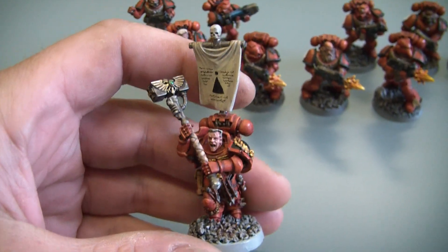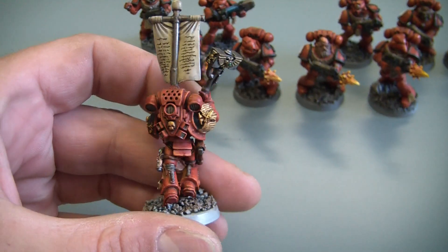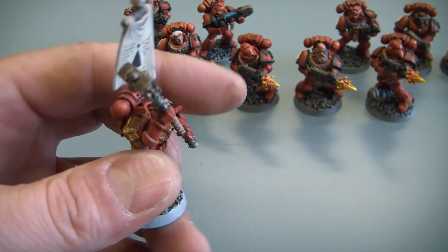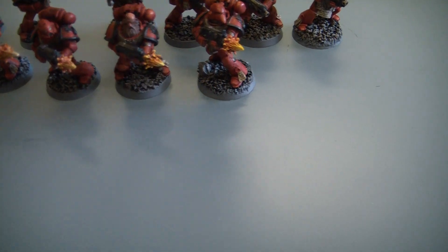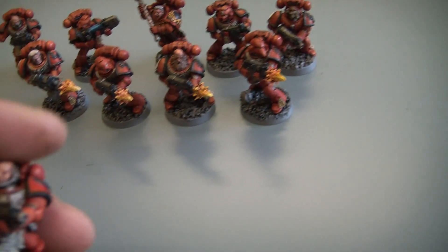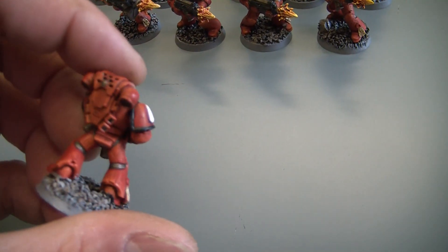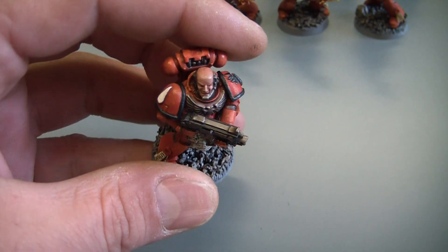Well, I think it could either be classed as a power weapon or thunder hammer — I'm not totally sure what. It's obviously the customary black shoulder pads because it's a sergeant. I've now given them black ring shoulder pads and there's black on the weapon as well, regardless of the weapon that they're carrying.